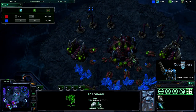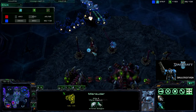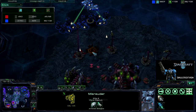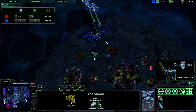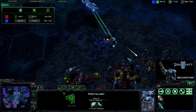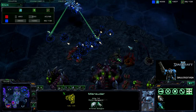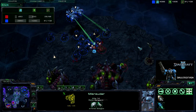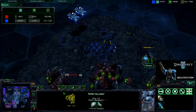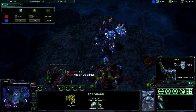It's over. So I'm going in, taking out the spine crawlers. They shouldn't be too much of a problem because of all those marauders — they do bonus damage, double damage to armored. So the spine crawlers aren't that big of a problem, and masses is forced to GG. And that's the game.